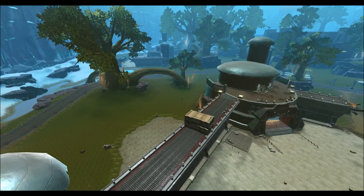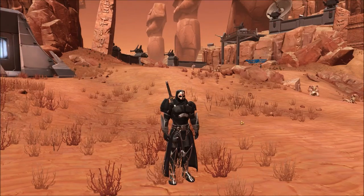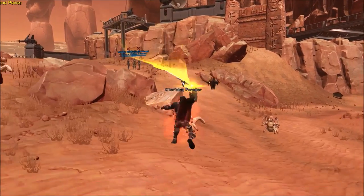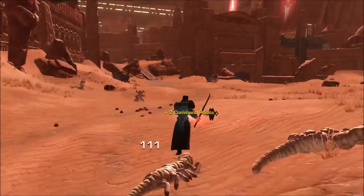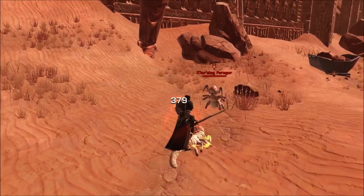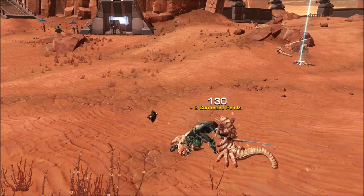We also have a new Cartel Market item, which is going to be a boost to level 70. Right now the only boosts we have are to level 60 and level 65, but those don't allow you to repeat old content. What's different about this new item is it allows you to boost to level 70, have access to all your abilities, but you can actually complete all of the old story content — literally your class story from level 1 all the way to 70 as a level 70 character.